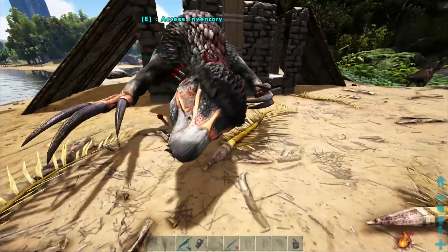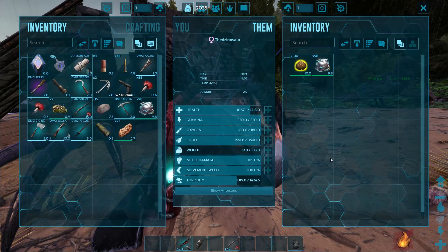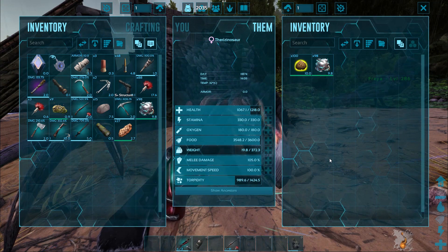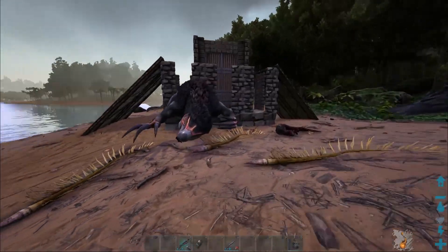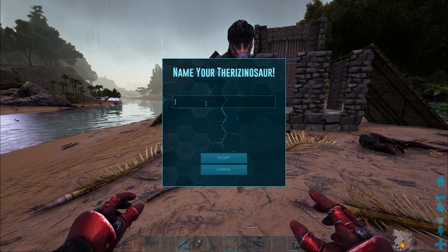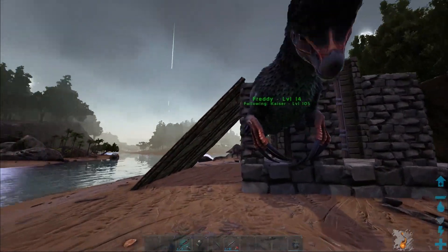Now we just need to put the kibble and the biotoxin in him. Be sure to keep a careful eye on his torpidity — as you can see, it goes down at an extremely quick rate. But as long as you're careful, all that's left is to play the waiting game. And after a while, you have your very own Therizinosaur. I'm naming this one Freddy, for no reason in particular. If you placed a gate in your trap, you can have him follow you out or ride him out, and then reuse your trap again in the future.